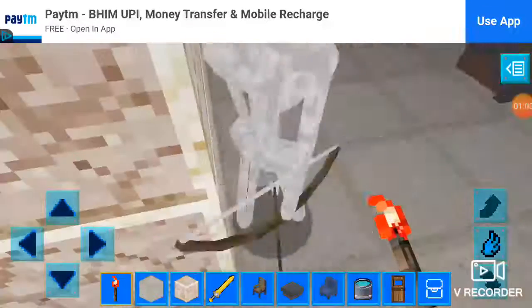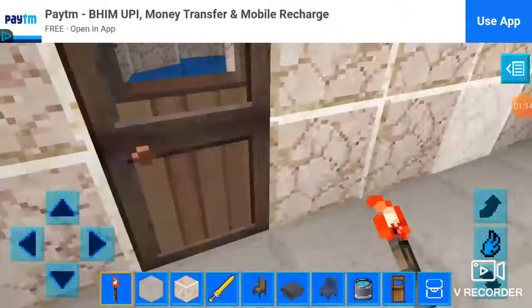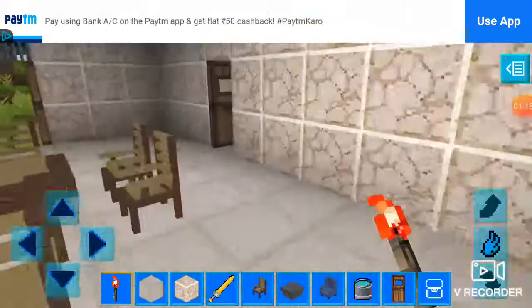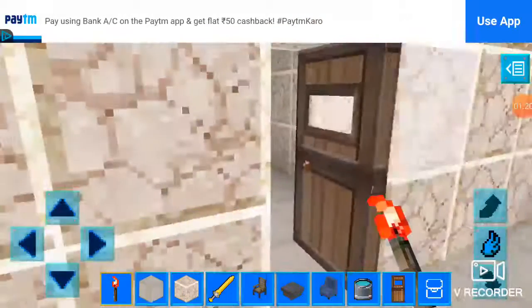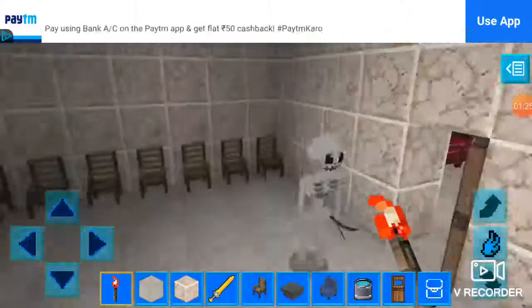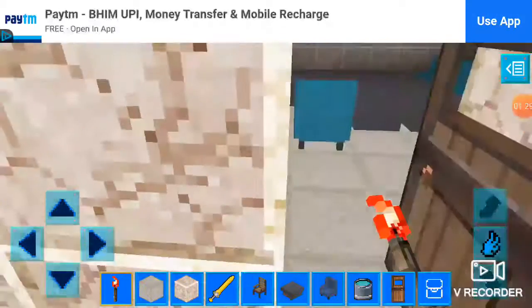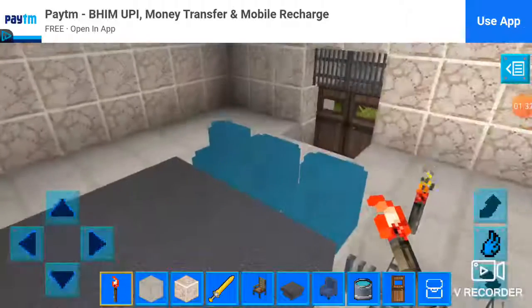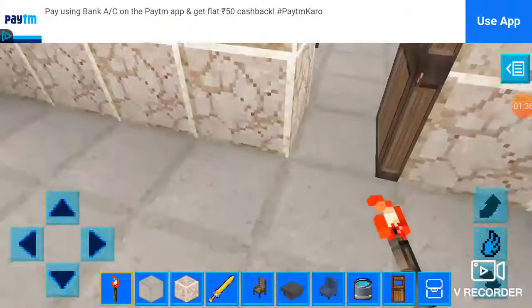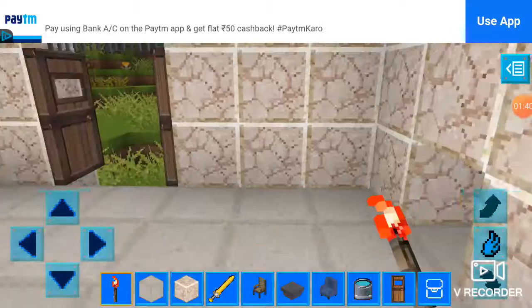And here's another bathroom — whoa, sorry my friend. It's the dining area, and here's the drawing room. It's connected to that dining area.